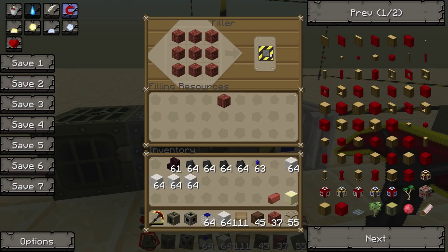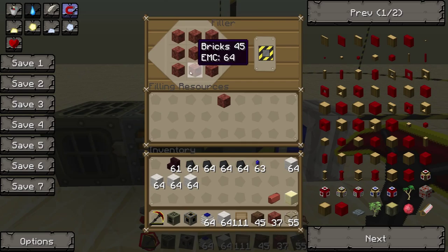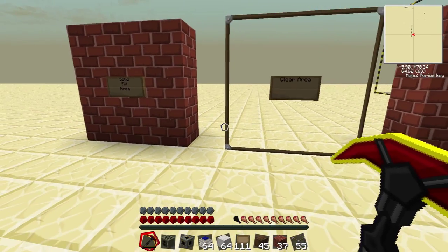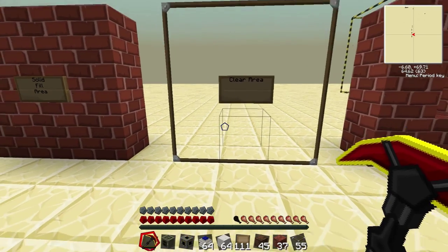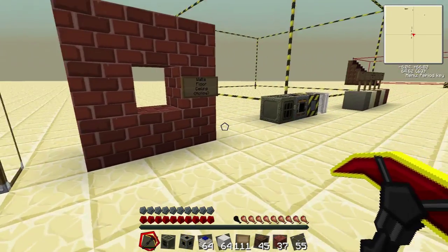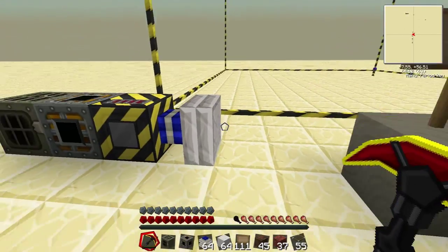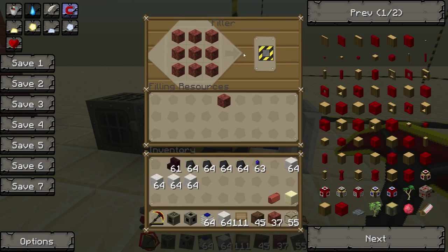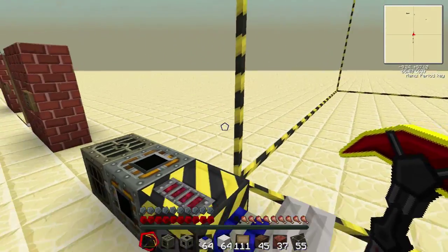That'll give you a solid fill pattern. Both this little item here and the side of the filler will represent what it's currently doing. This would fill in the entire area with a solid block, basically just replacing the land so you've got something there to dig back into, or for foundations. You can also use glass to clear an area — if you set the landmarks and dug through an area, you could specify in here using glass, so all of the squares filled with glass, and it would actually clear the area for you and delete all the blocks in there, making a nice space.